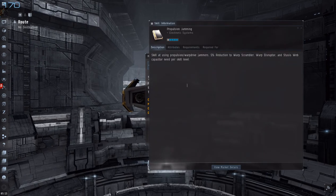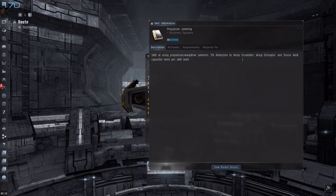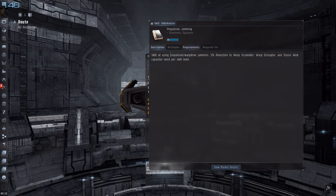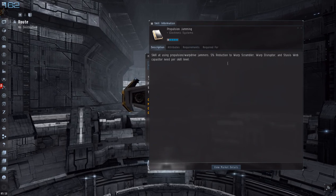Then there's Propulsion Jamming — that gives you a reduction to the capacitor capacity needed for web scram, web disruption, stasis web, etc.